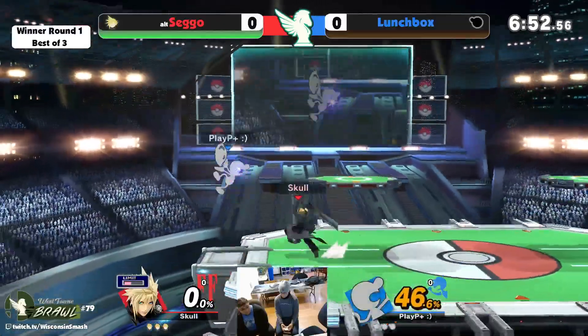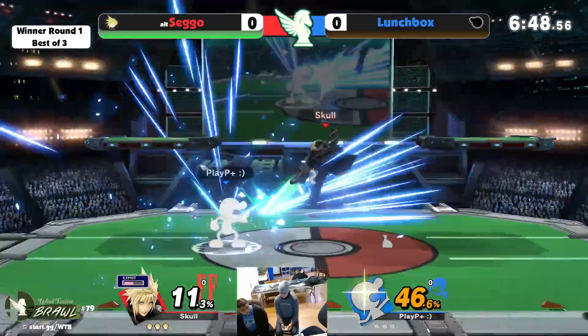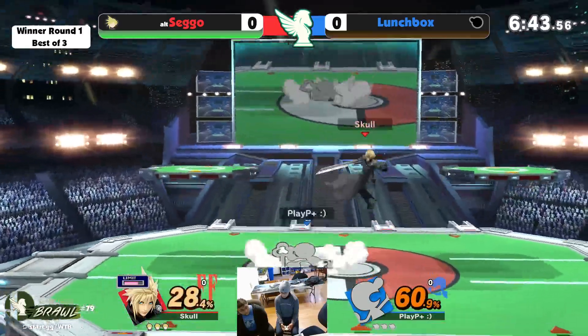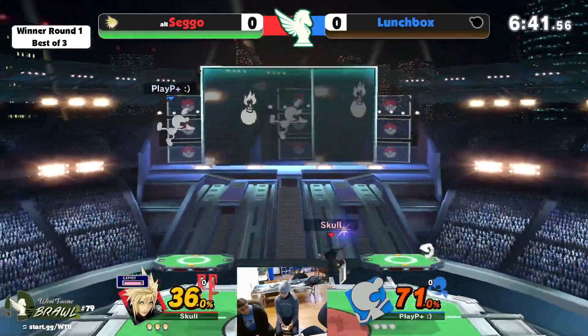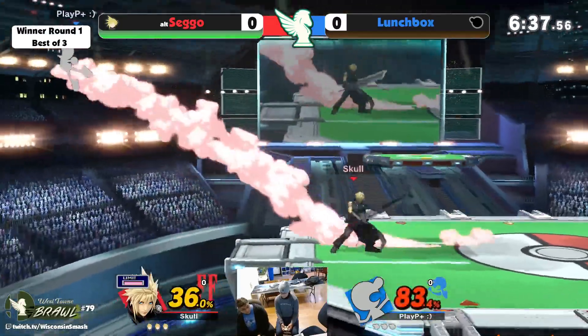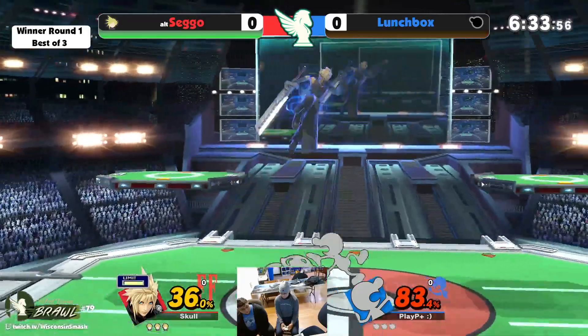Game & Watch does kind of struggle a little bit with sword characters. Generally good neutral, really solid punish, good edgeguarding — which Cloud, one of his weaknesses is that without resources he does not have great recovery. But he does have a lot of kill power, very stable character. That back air is very good.